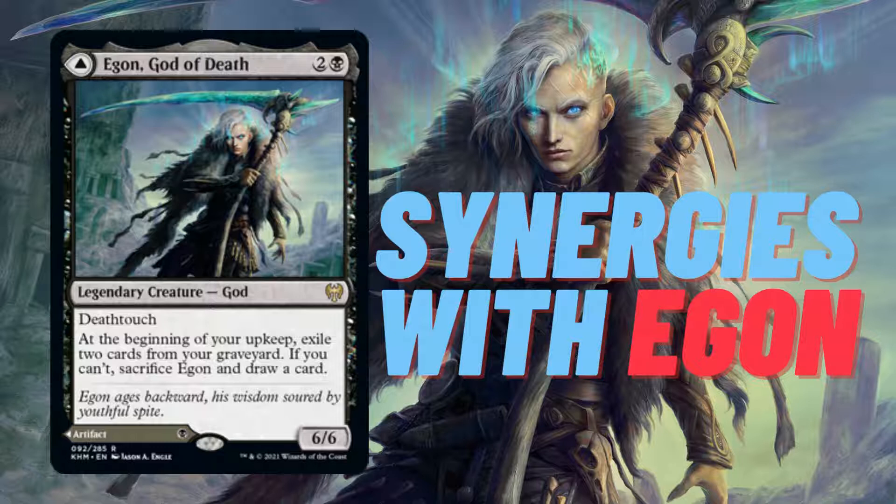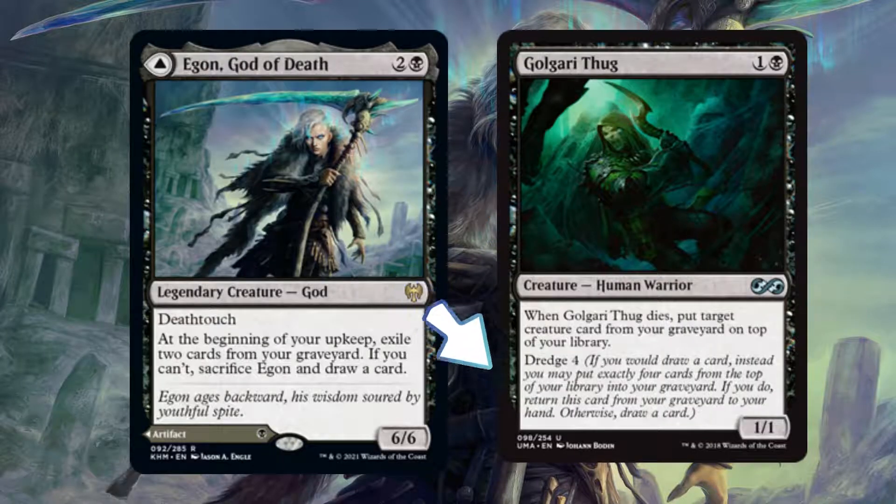Egon has 2 synergy capabilities. First, if your goal is to keep Egon on the battlefield, you will need cards in the graveyard. Pairing him with the dredge mechanic can keep your yard moderately filled — such as dredge 4, which allows you to put 4 cards in the yard. Plus, we don't want Egon's ability to exile all of our important combo pieces.